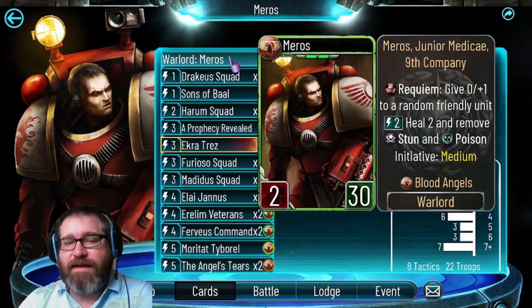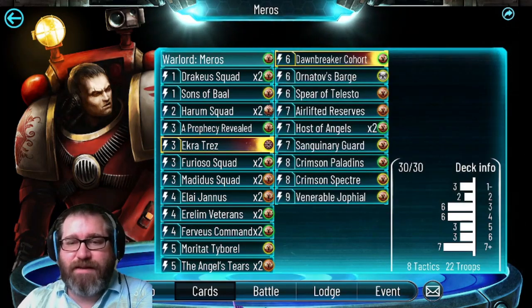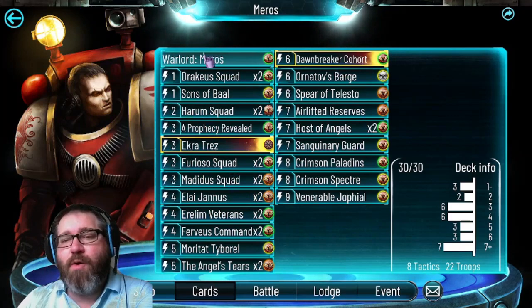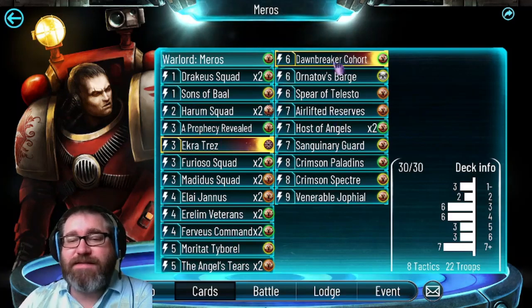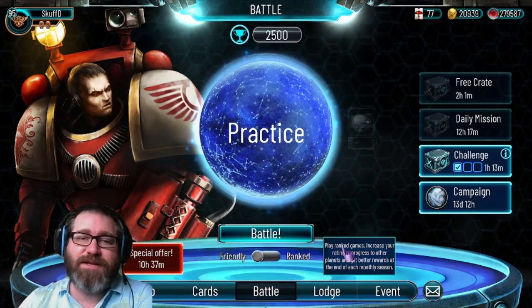These high-cost cards are here because Miros has the ability to give health, and there's a lot of Requiem giving health and boosting stats, so your potential to go a little bit longer is more likely. This deck was all made and working before Titan Death - with Titan Death it would work okay, and I'll explain why as we watch a couple of replays. It's not a bad deck for titans but it's not the best Blood Angels deck for titans.